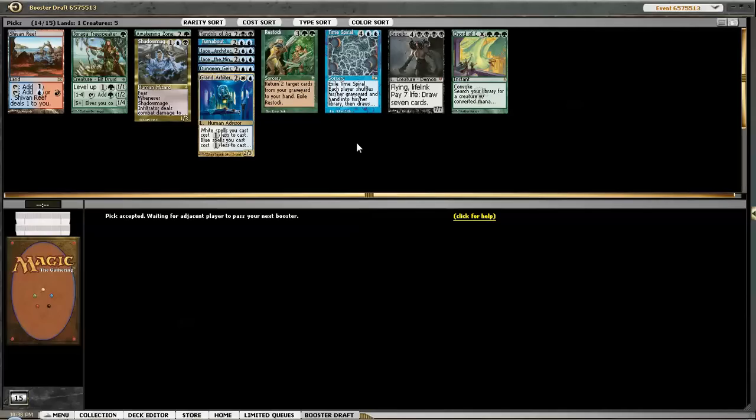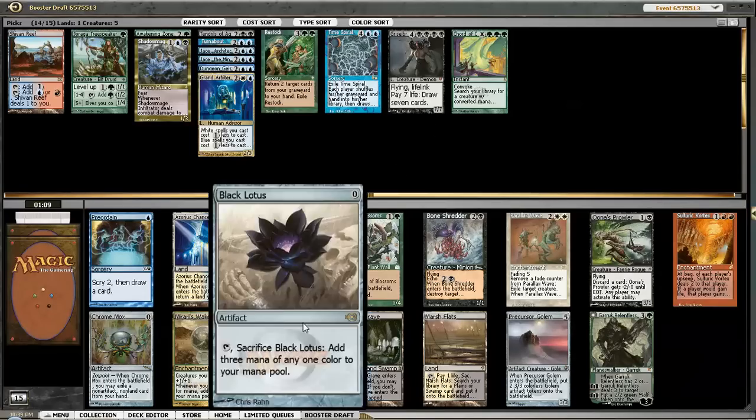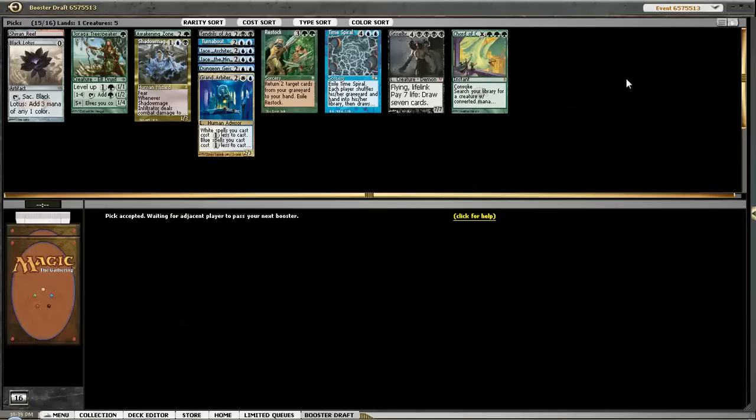There's someone else who's doing a Reanimator too, since the Reanimator cards are tabling. This is interesting - it's pretty bad but interesting. And there's this pack where there's a Lotus, and we just take the Lotus. If I table Preordain or Watery Grave or Marsh Flats or Garruk, I'll be happy. But sometimes you just gotta take a Lotus. I regret not having a Trinket Mage now. Turn 1, Land, Lotus, Jace - probably pretty good. Black Lotus, one of the more powerful effects in Powered Cube. Ancestral Recall, Sol Ring - that sort of thing.